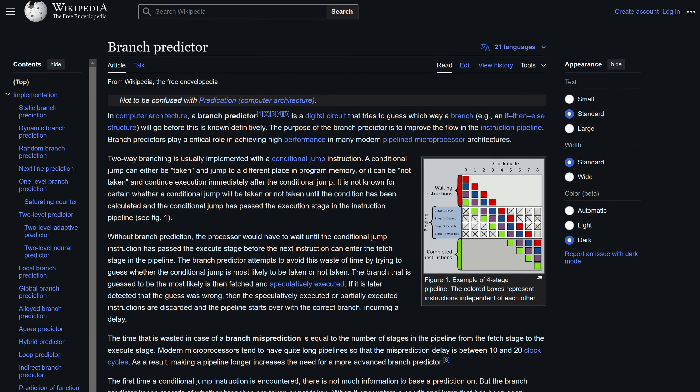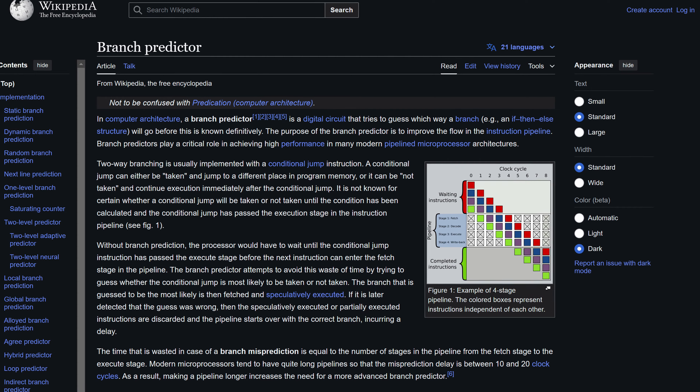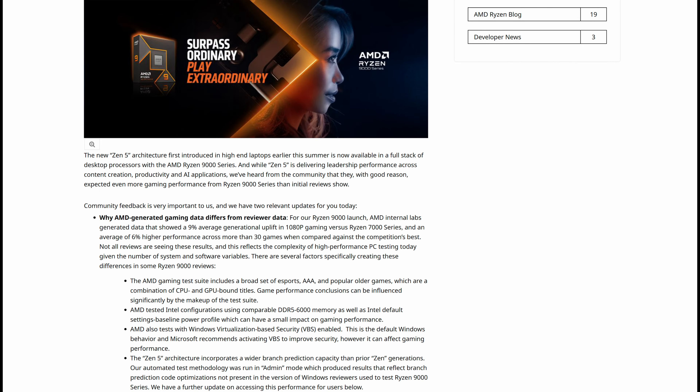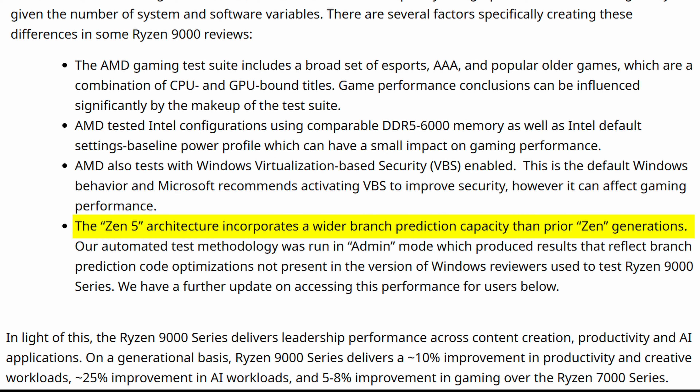So what exactly is going on here? Why this magical free performance all of a sudden? Well, it all comes down to branch prediction — something CPUs use to predict what instructions will be carried out next and where. Zen's branch prediction was always a bit different and Windows was just unoptimized for it. Especially recently, with the launch of Ryzen 9000 CPUs and Zen 5, there were some major changes done to it that Windows was just unable to take advantage of.